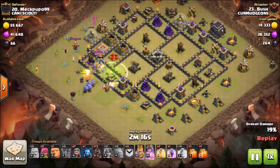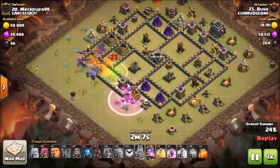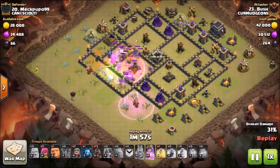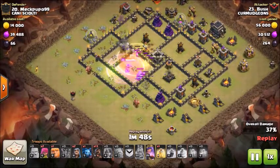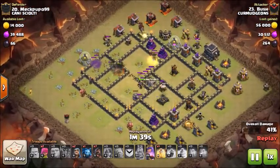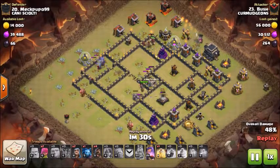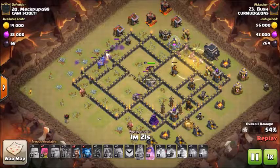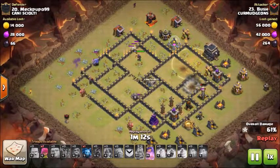Our next attack will be by Bush against their number 20. He's coming with a GoVaPo with backing hogs. He puts some minions at approximately 9 to 9:30 to take out some trash buildings, then places his two golems near 8 o'clock and 9 o'clock at defensive buildings. He sends in a loon at the cannon at 6 o'clock, which doesn't get taken down because wizard towers were in range. The jump is off by a little bit so he uses Valks to help break in. The Valks are going to take out the enemy king and queen.